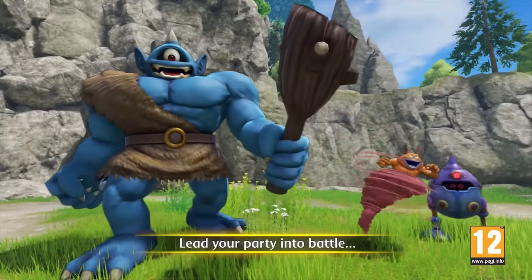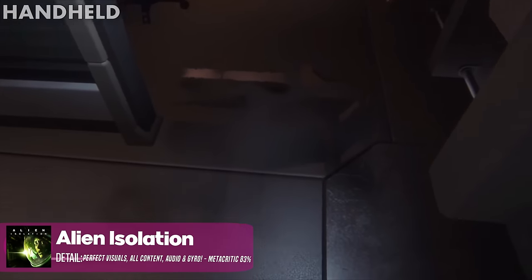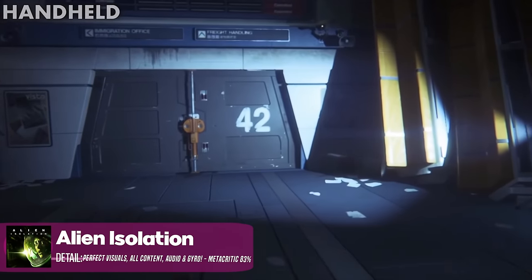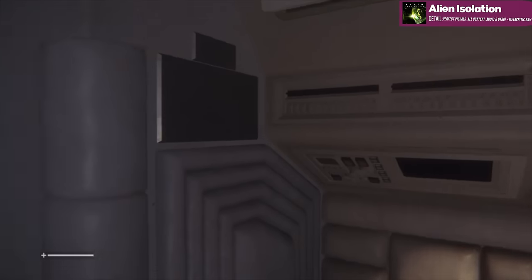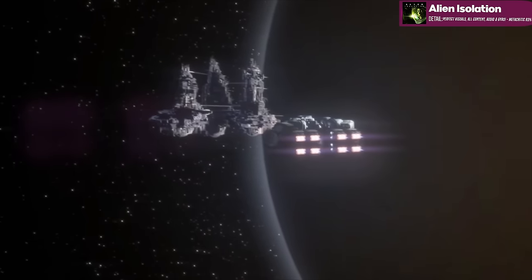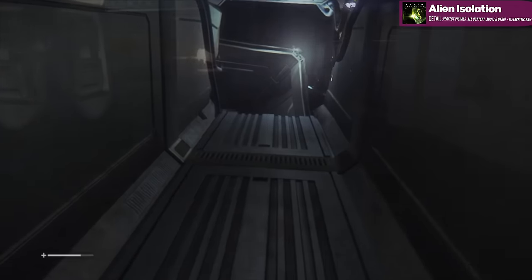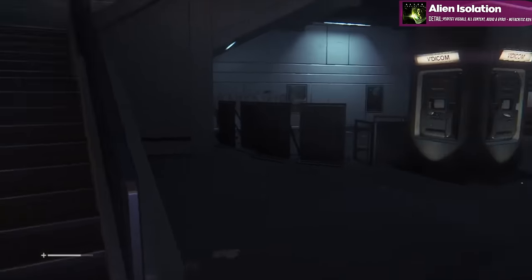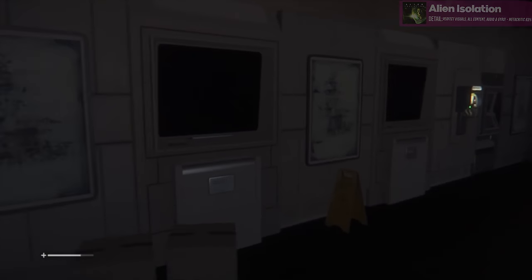For me, number one — this might be controversial — is Alien: Isolation. They did an incredible job with this one. If you've watched the Digital Foundry performance analysis, they tore it apart, stripped it back, and the only conclusion they could come to was that this was so close to the PS4 version — and some aspects they actually preferred, which is an unbelievable statement. That's possibly because the porting team found new techniques to apply since the PS4 version released. But even that sentence — it might look better than the PS4 version in some places — you never thought you'd hear that. And that's why it's number one.